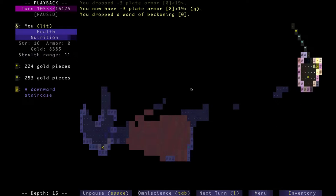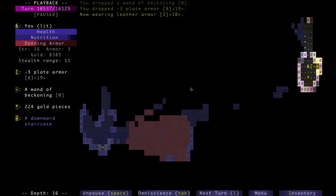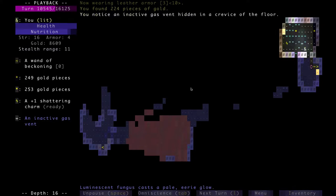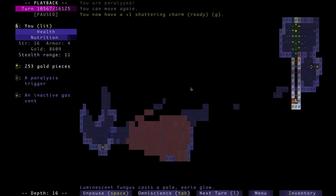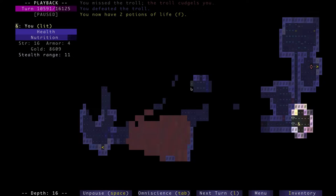Anyway, this is floor 16. Here I decided to drop my shitty armor and equip my regular leather armor, and get rid of the Wand of Beckoning because it was all out of charges and I wasn't going to use any enchantments on it for additional charges, so it was just taking up inventory space.